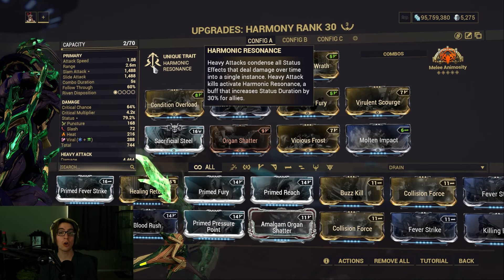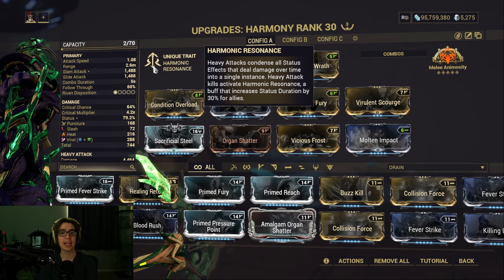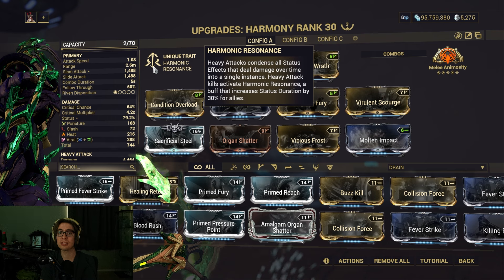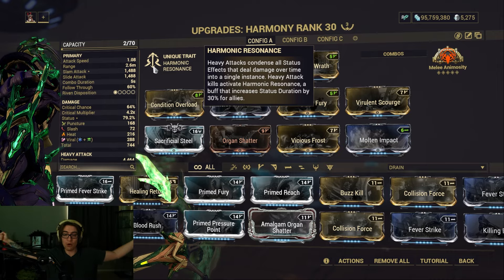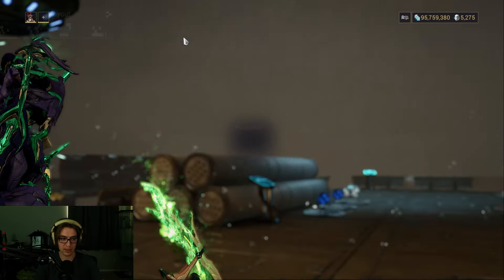Heavy attacks condense all status effects that deal damage over time into a single instance. Heavy attack kills activate Harmonic Resonance, a buff that increases status duration by 30% for all allies. So it activates that — more status duration for allies, more damage, more everything.